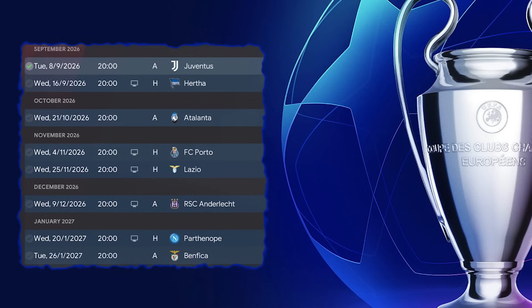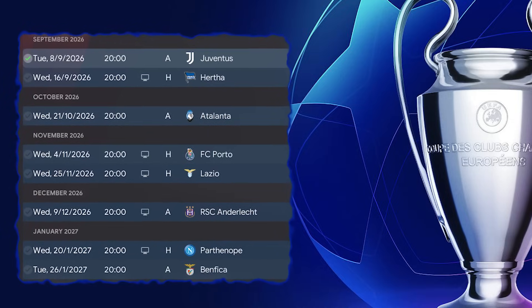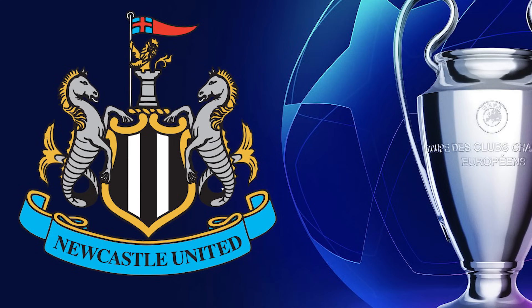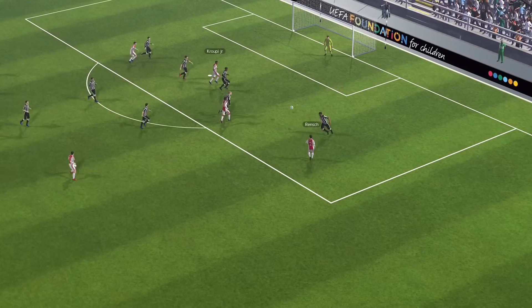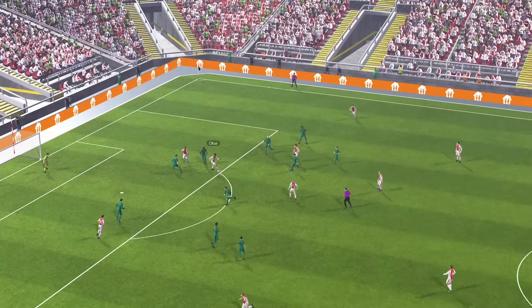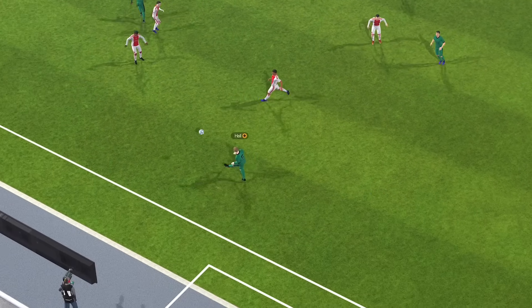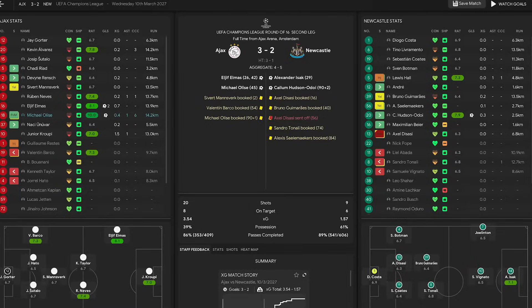What about the Champions League? We entered straight into the league phase alongside Juventus, Hertha Berlin, Atalanta, Porto, Lazio, Anderlecht, Napoli and Benfica. Results were amazing — we won 7 of our 8 games to finish 2nd and qualify automatically for the round of 16 against Newcastle United. Kruppi bagged inside the opening minute at St James' Park but Newcastle battled back to win the first leg 3-1. In Amsterdam, Elif Elmas bagged a brace and Michael Olise looked like he'd booked our place in the quarter-finals, but Callum Hudson-Odoi scored a lovely solo goal deep into injury time to send Newcastle through 5-4 on aggregate.